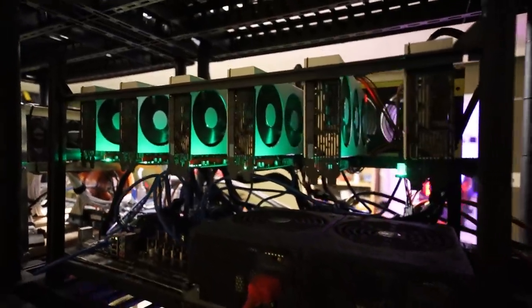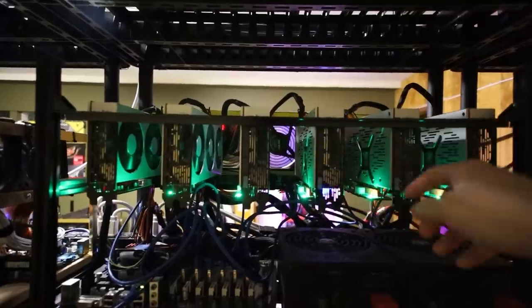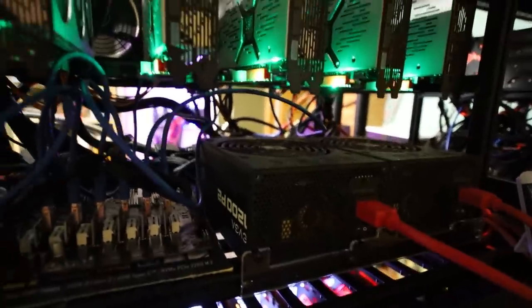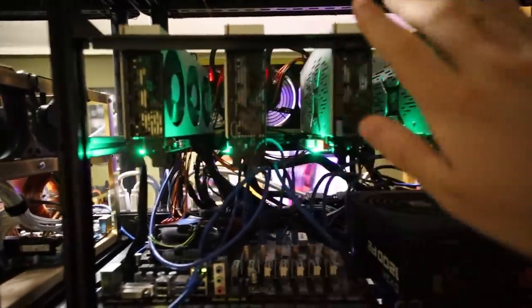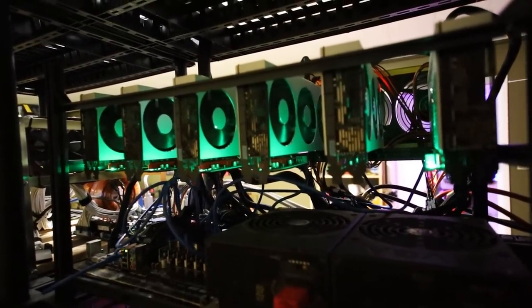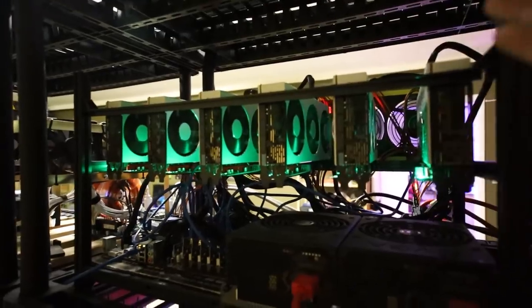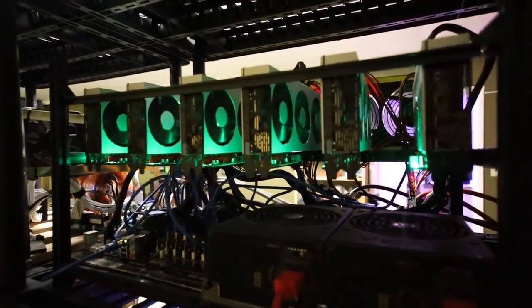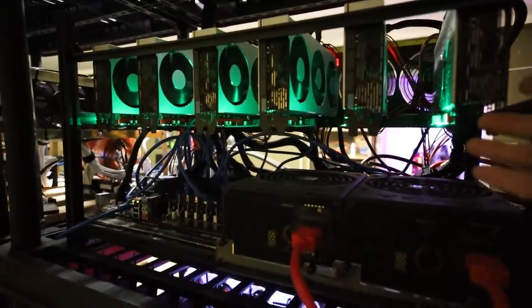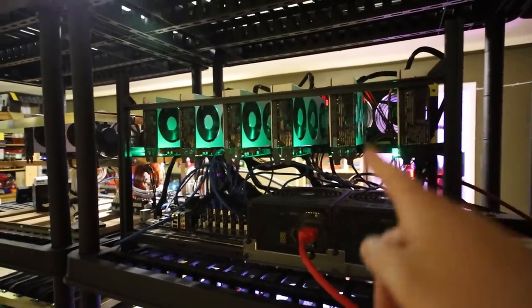The next rig is my monster 6x Radeon 7 rig, and man, this rig is just awesome right now. I have each GPU running at about 80 megahash, with an H110 Pro motherboard and two EVGA P2 power supplies. This thing is a workhorse — it's ranged from about $30 a day down to $15 a day recently during this Ethereum profitability period. Radeon 7s are strong mining cards for Ethereum right now, though we'll see how long that lasts with the DeFi situation and Big Navi coming out soon.